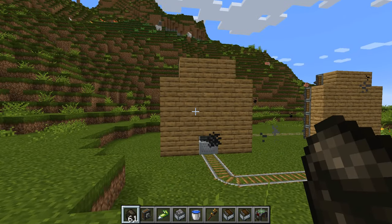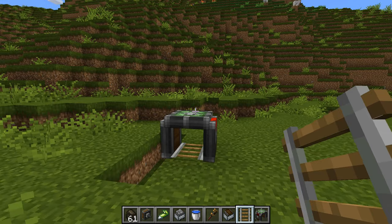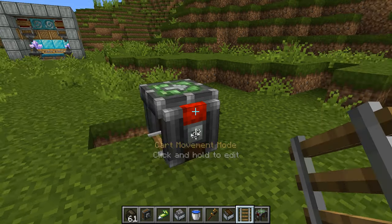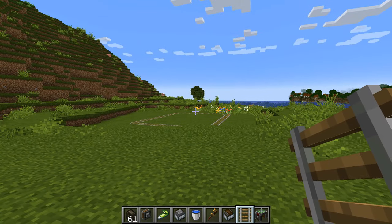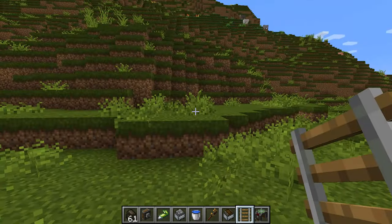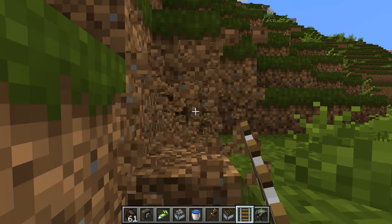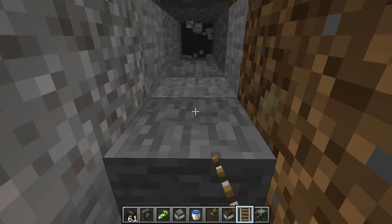So now we know how to assemble a little mining contraption and we know a little bit about how its rotation is going to work. Let's set it off actually digging us a tunnel. What I'm going to do is simply dig my way through this mountain as long as I feel like going in order to build a little tunnel.